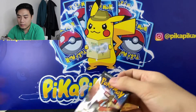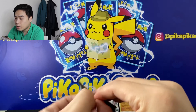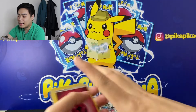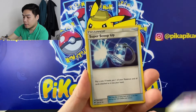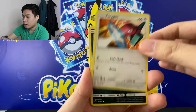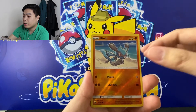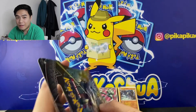Let's open this pack — I think this is the sixth or seventh pack for today's opening. Code card: one, two, three, four. We have Energy, a Rotom Dex, a Scoop Up, Electabuzz, Porygon, Alolan Raticate, Charmander, Pansear, Pikachu, a Reverse Riolu, and a rare Butterfree. That's pack seven.